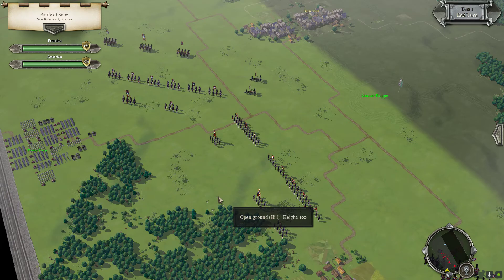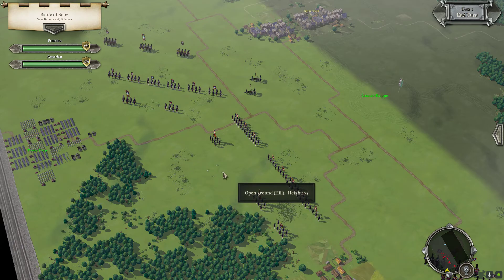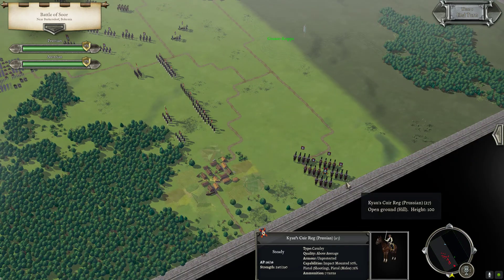This covers the Second Silesian War — Battles of Frederick the Great. So far there are three battles: Hohenfriberg, Sur, and Kesseldorf. Here we are at Sur.